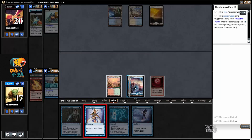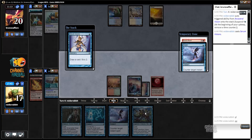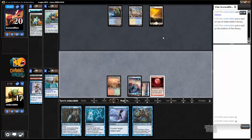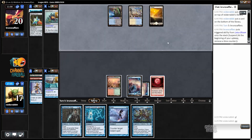This turn I Serum Vision. Found Dispel, which is great news, and Vendilion Clique is going to be great as well. Maybe I have a chance — next turn Ancestral Visions comes off suspend, I draw into another Dispel, and I might be ready for a fight by the time Lotus Bloom comes off suspend.